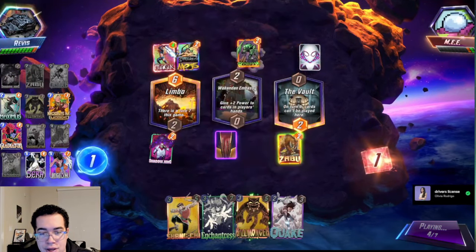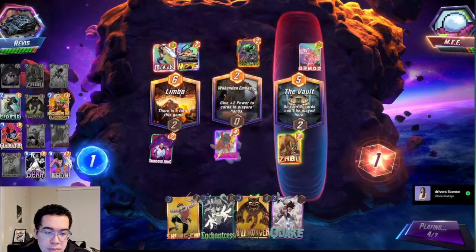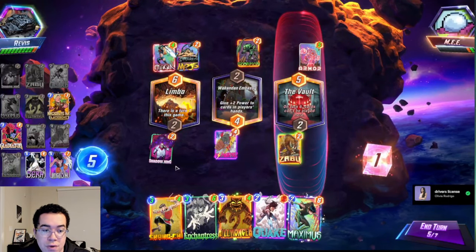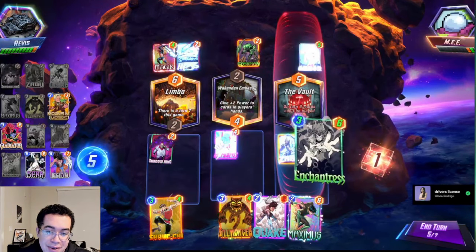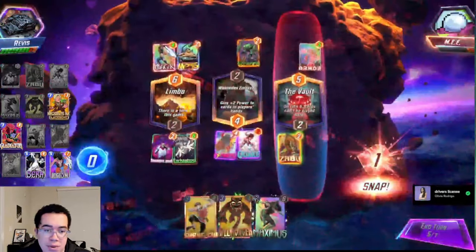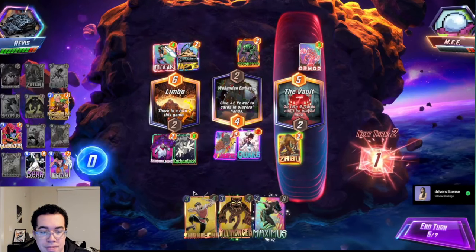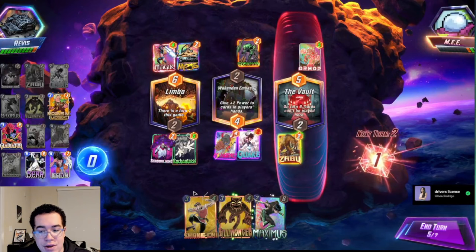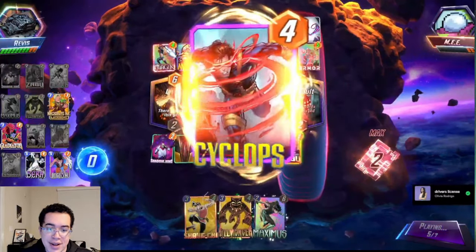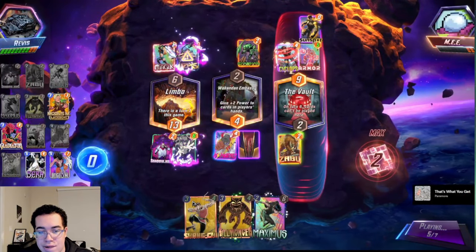One of the cards you'll see some people stick into Sera control is Ghost. Maybe you don't have Gladiator and want to try Ghost instead — 3/5 is good stats. I've often said that if Rhino was a 3/5, I would run it in this deck over Killmonger or Quake because I want a location control tool at that cost with some power attached. Ghost comes with good and bad in my opinion — I think you do have to change the format of the deck if you're trying to include Ghost.